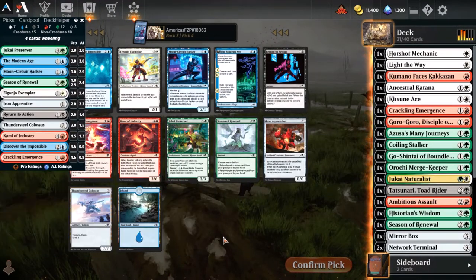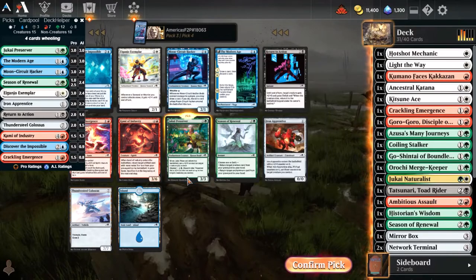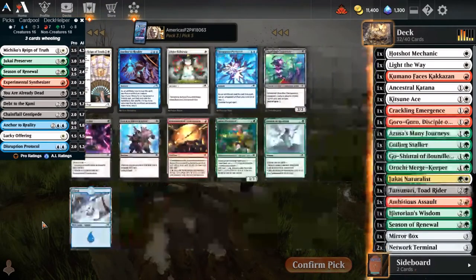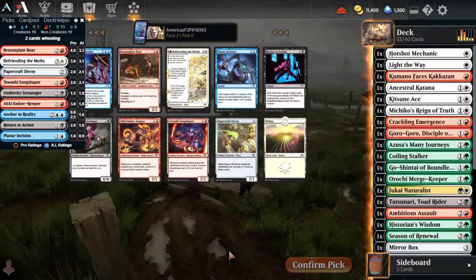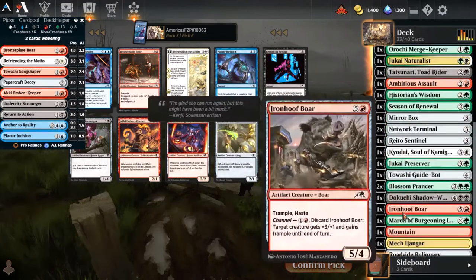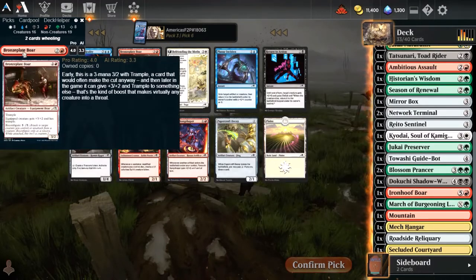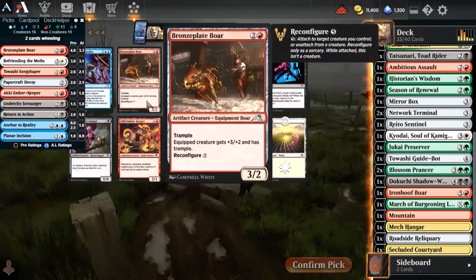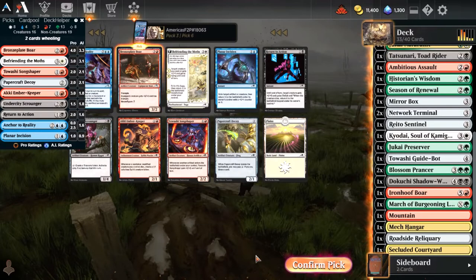Discover the Impossible - do we take the Impossible, or I think we take the Preserver? That's one of those you've got to pass the value and take the better card. But Machiko, on the other hand, is both value and the best card available for us. That's where we're going there. Another Bronze Plate board. Refrend the Moss could be decent - but I think the Bronze Plate is inarguably the best card in the pack, and the value.